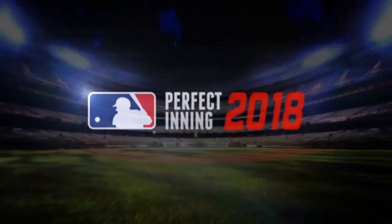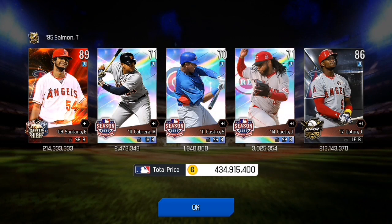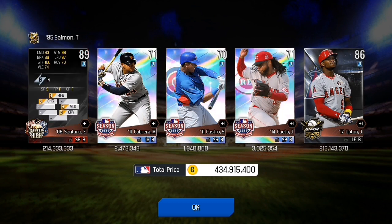Now the silver draft — we get Ervin Santana. Two Angels there, and those are really the highlights. Wow, those are not good pulls. I do not like that at all.